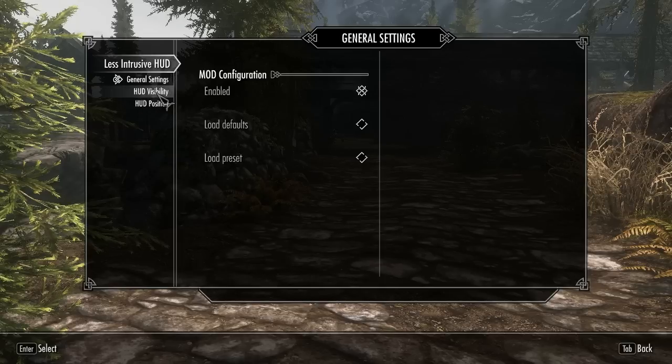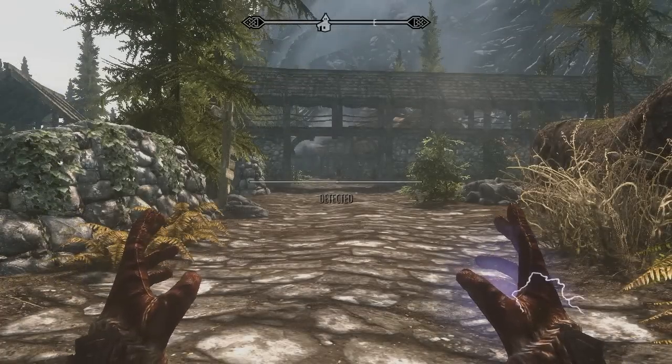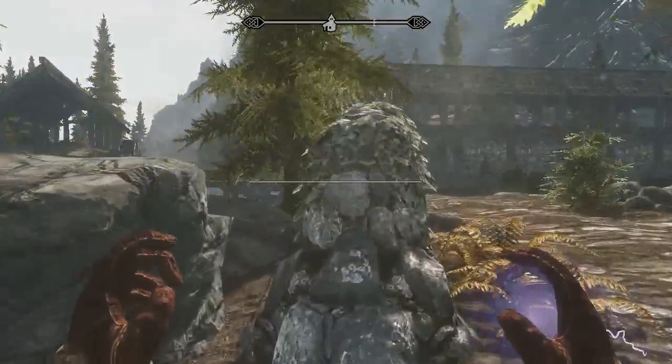The general settings tab lets you turn the mod on and off, as well as load the author's premade settings. The HUD visibility tab is where you'll most likely head to first, and from there you can choose from several different alternatives, like using a different style of compass or crosshair. You can also change smaller things like whether or not you'd like to see the sneak text or activate button when you hover over something.